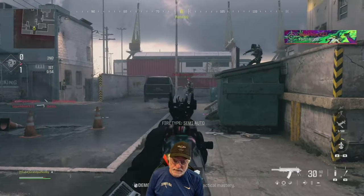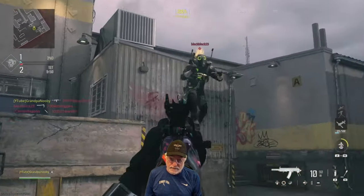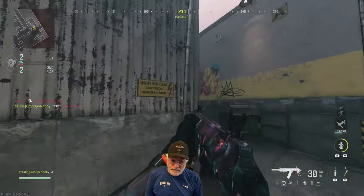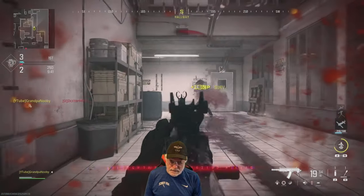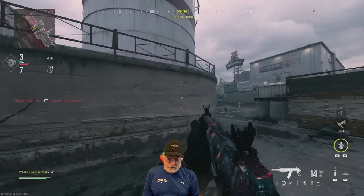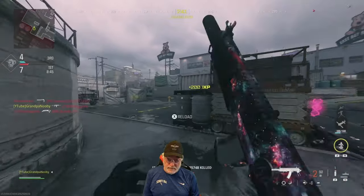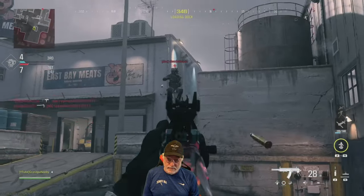I thought I had a proximity mine — I almost got myself with a thermite there. The weapon is nimble and it is powerful, like an AR. But I'm going to go out on a limb and say that you can get bullets out faster than most SMGs. There's hip shots — that's one crossfire, one kill.